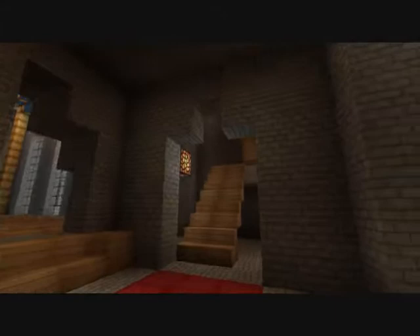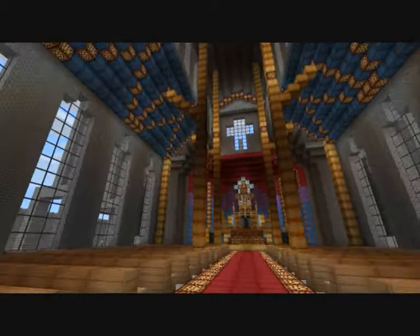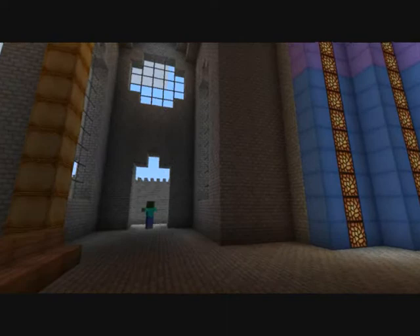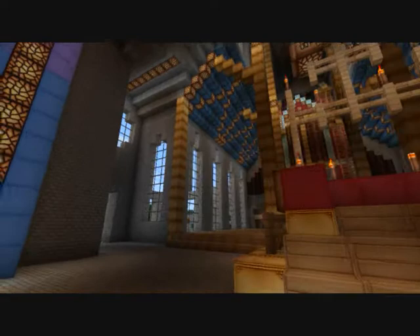Right now we're in the vestibule. We have our two entrances on the left and right. And now we're in the Cathedral. There's the mighty pipe organ. The altar. And a random zombie — he's not welcomed here, just so you know.